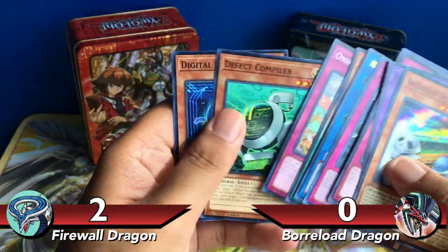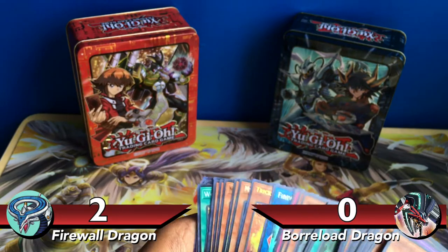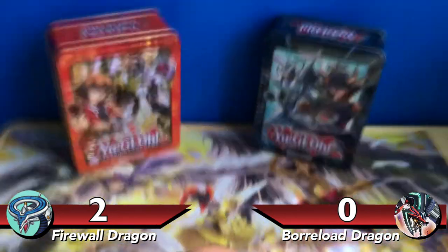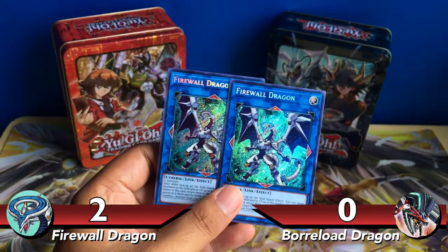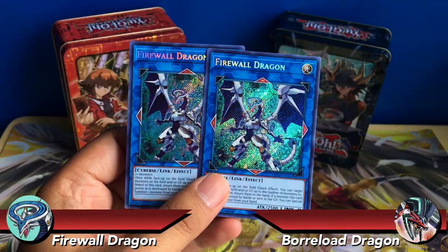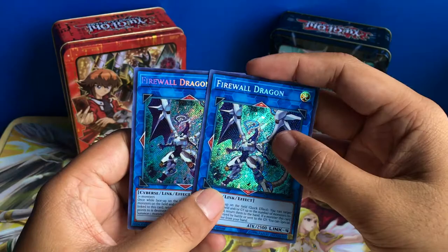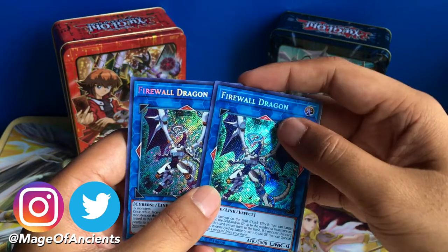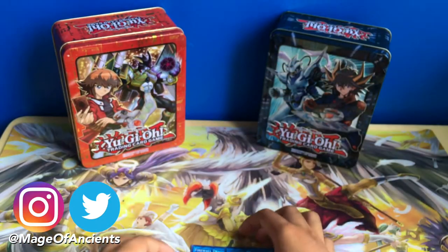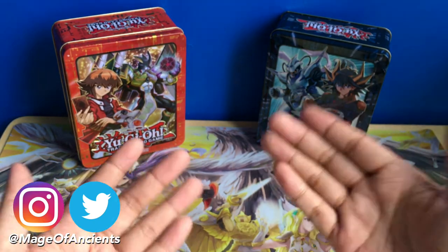That's it for this opening, everybody. Unfortunately the Knights of Hanoi did not win this pack opening — Firewall Dragon, Playmaker's card, wins in the end. Thank you all so much for watching. If you enjoyed this video and want to support the channel, hit that like button, comment below what other Yu-Gi-Oh videos you'd like to see, and subscribe and ring the bell to stay updated on my latest videos. Happy holidays, and I hope to see you again!